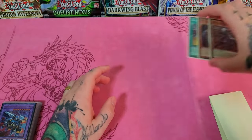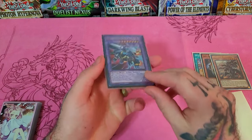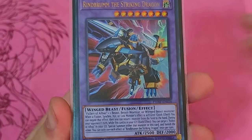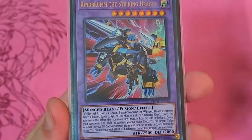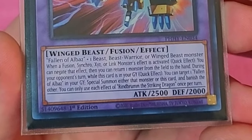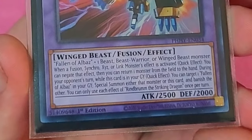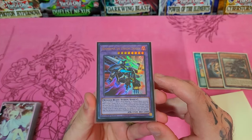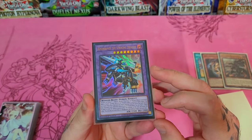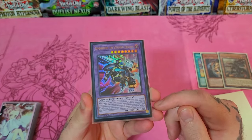We are going to use Gazelle and Fallen of Albaz to summon out our copy of Renbrum. Renbrum requires a Fallen of Albaz and one beast, beast warrior, or winged beast monster — fulfilled with Gazelle. He offers interruption: he has a negate and can return one monster from the field to the hand when a fusion, synchro, xyz, or link monster activates their effect. He can negate it and return one monster on the field to the hand — it can even be your own.